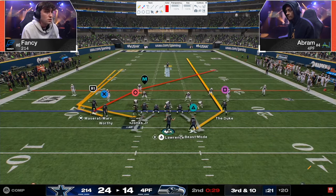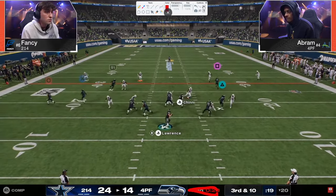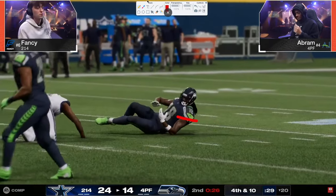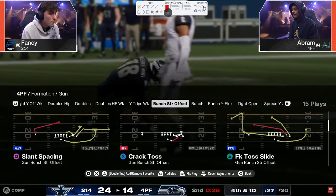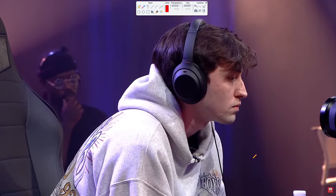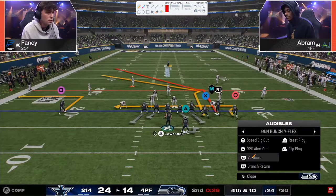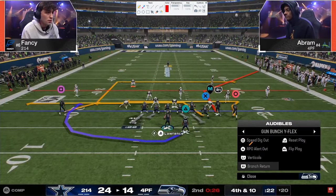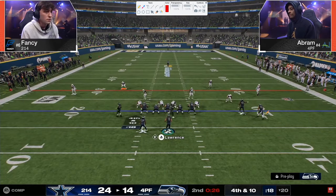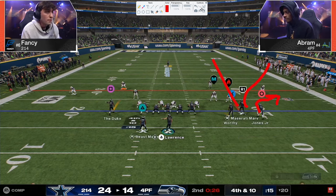Abram did that two times in a row, probably situationally trying to get into field goal range. That crosser's not open. When these guys start hesitating more offensively with their passing, that's how you start to see the effect of switch stick — the effect of the defensive player. We're going to go to Bunch Flex. He loves this Bunch Flex — it's probably going to be that out route corner route combo.